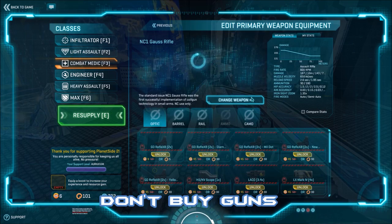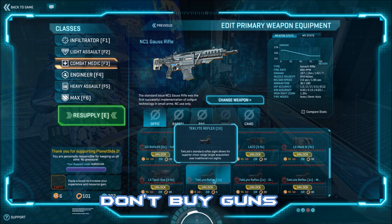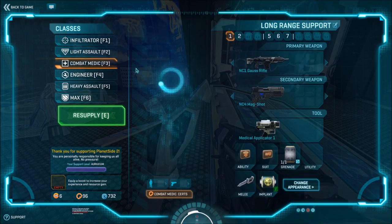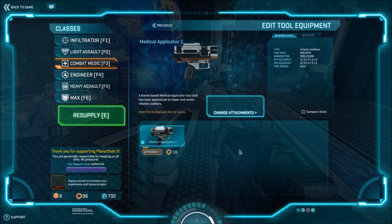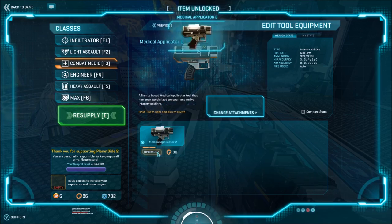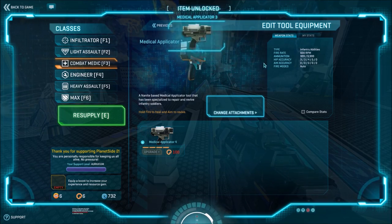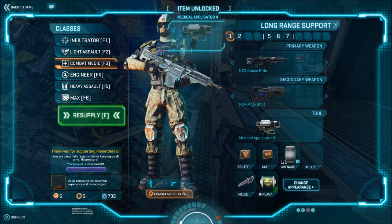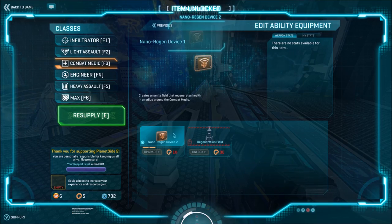First of all, don't buy guns. Default weapons are awesome and others are only slight upgrades. Your first 5 certs should go into your 1x sight. Once you have that, push the rest of your 100 certs into your revive tool. If you have anything left, consider putting that into your nano regen device — it's an AoE heal you can use to heal your teammates, and more importantly, to heal yourself, which upgrades your survivability a lot.